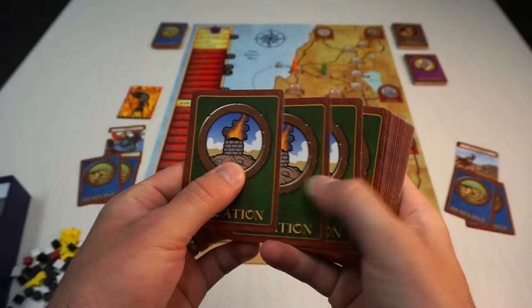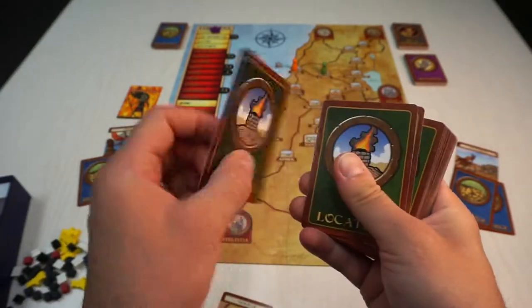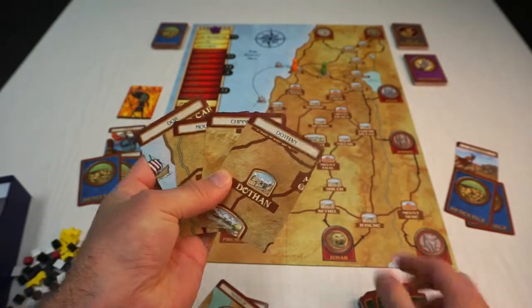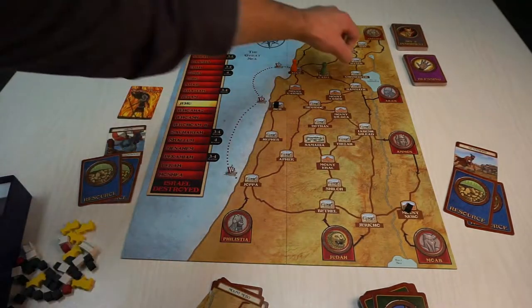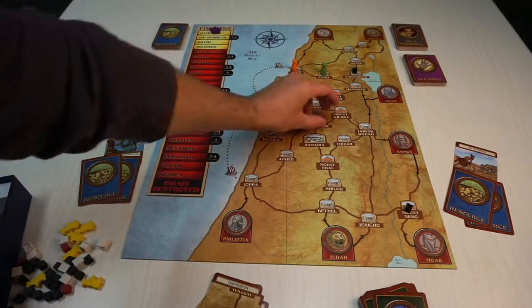Shuffle the locations and draw cards until you have 2 plus the number of players, discarding any Nations of or Shall Be Again cards. Place 1 sin cube on each of those locations.